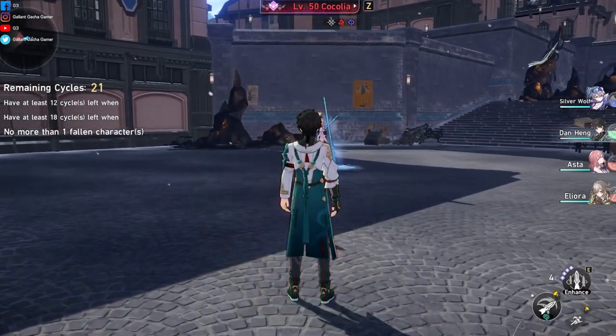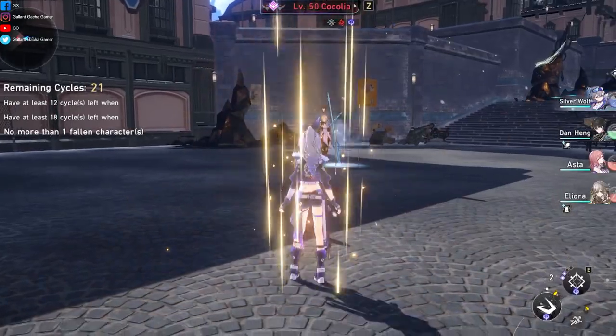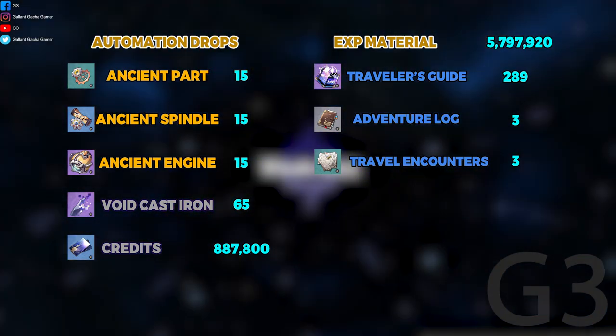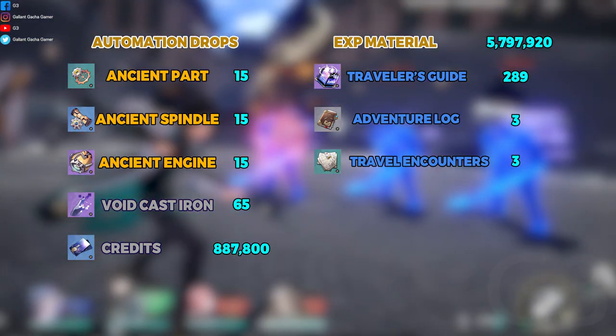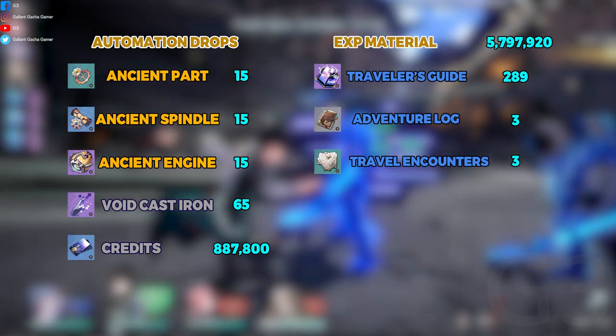First things first, you need to ascend your Silver Wolf to level 80. For this purpose, you'll need the following: Automation Drops, 15 Ancient Part, 15 Ancient Spindle, 15 Ancient Engine, 65 Void Cast Iron, 887,800 Credits, 5,797,920 XP Materials, 289 Traveler's Guide, 3 Adventure Log, and 3 Travel Encounters.